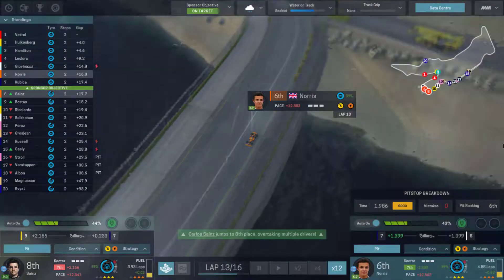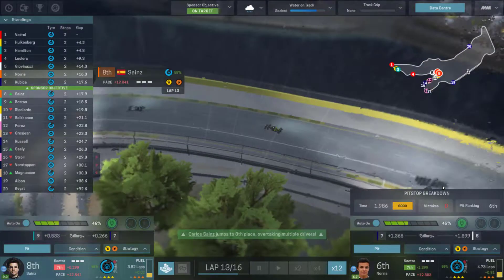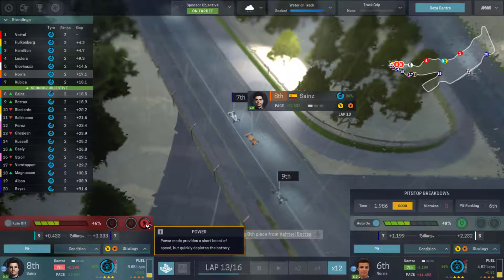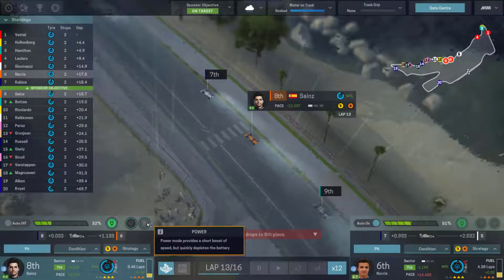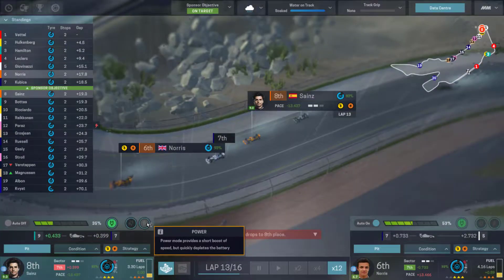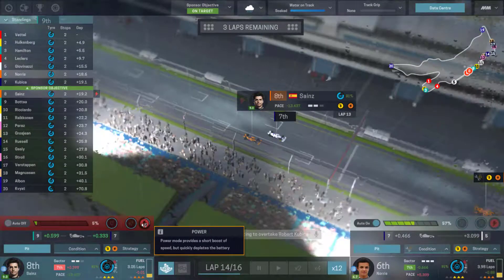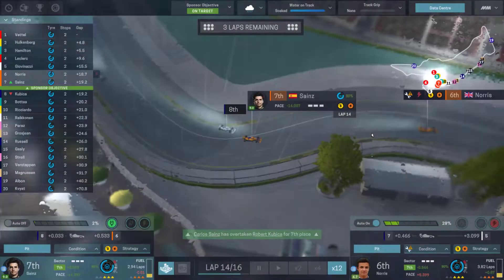Giovanazzi is up to fifth but a long way ahead. Sainz is in eighth and closing on the Williams of Kubica, who is in the points. Bottas is also behind. Sainz goes past Kubica — but as soon as he passes, Kubica comes back past. The engine on this car is woeful. We need to improve the engine — the reliability is unbelievable. Norris is catching up, but the engine and front wing are showing big problems.